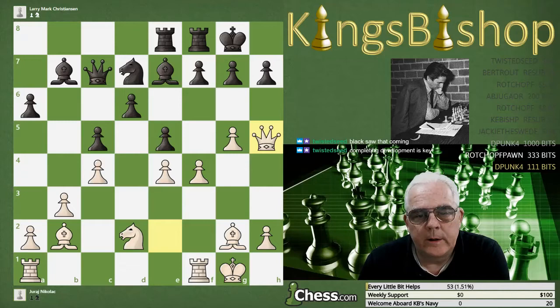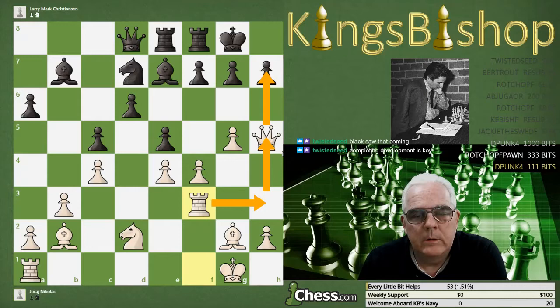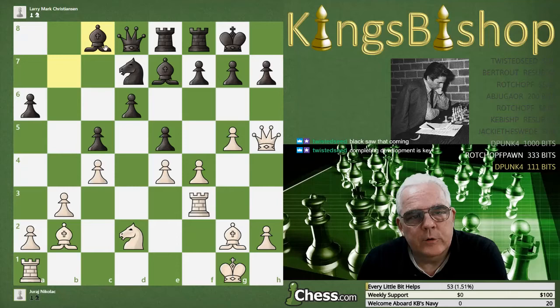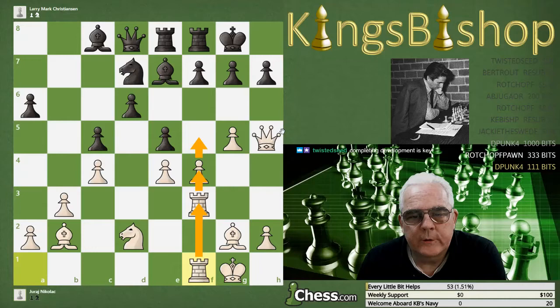Queen back to d8 is played, and up comes the rook. Notice the pawn on h7 cannot move safely to h6. This bishop is going to send an attack against h3. Here comes the other rook — he's giving himself options. Does he use his rooks as elevators? Is he going to double up? Is he just getting more pieces in the vicinity of the enemy king?